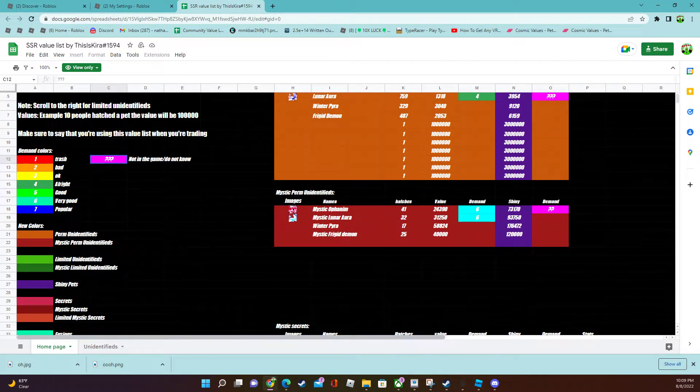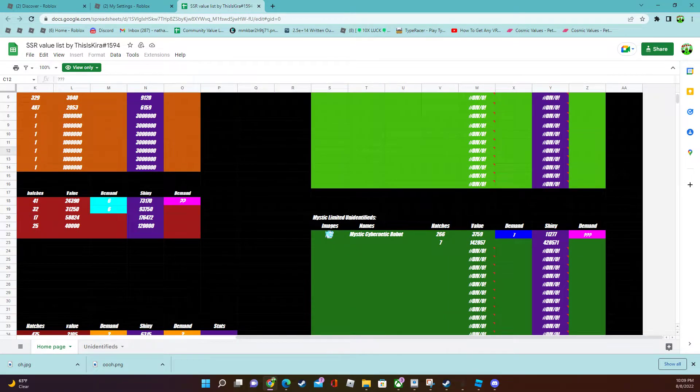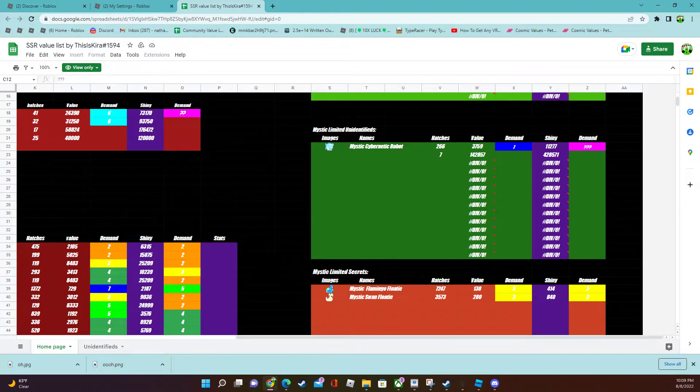I would rate this a 7 out of 10 because of how cool this value list is by Bog and Kira. Also, this little robot pet is pretty cool to be honest.